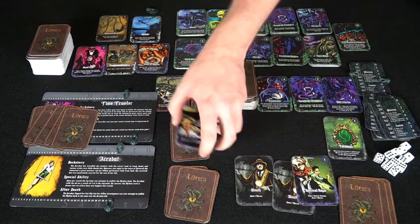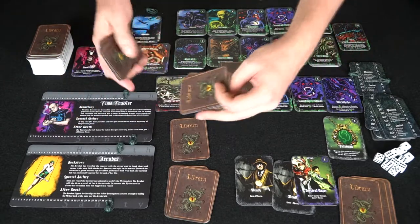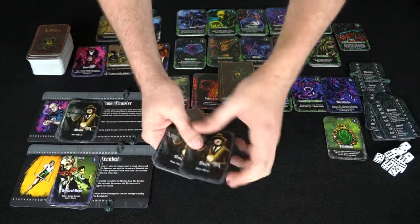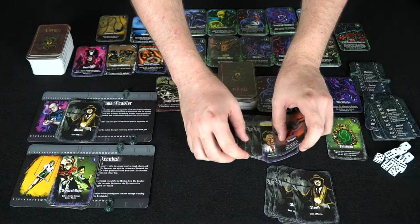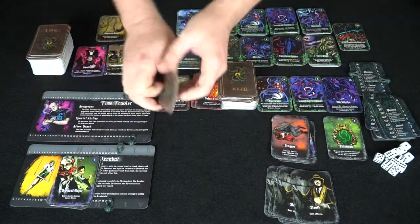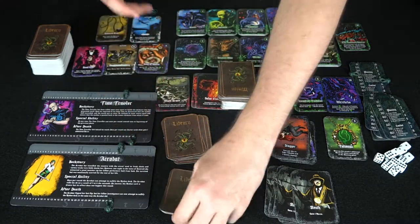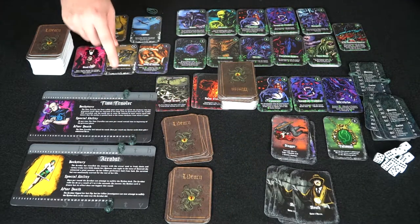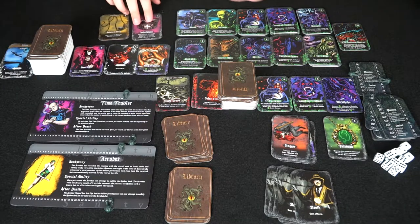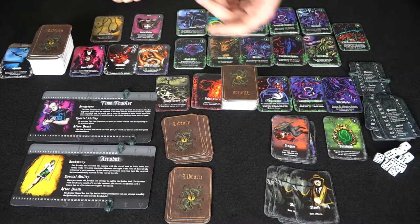After combat, discard all cards in your hand and in play into your discard pile. Draw five new cards. Whenever your draw deck runs out, shuffle your discard pile back in. You can also discard cards from the library you don't want and add new ones to the store, allowing you to purchase new things next turn — a really nice aspect of the game.